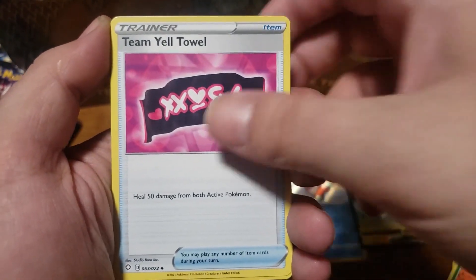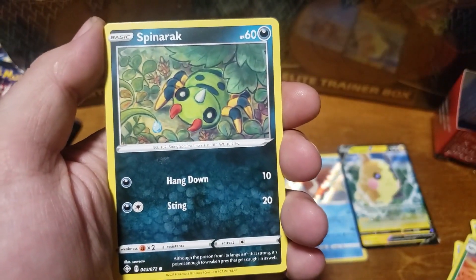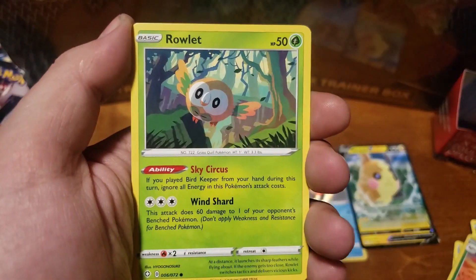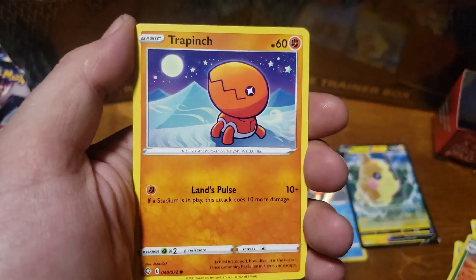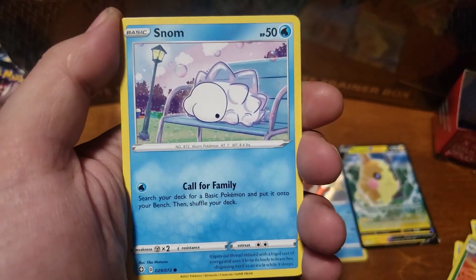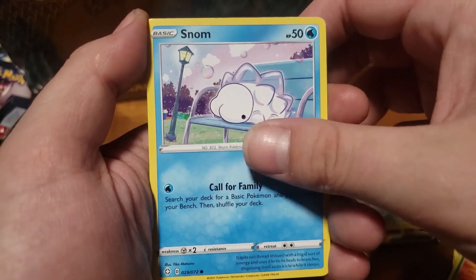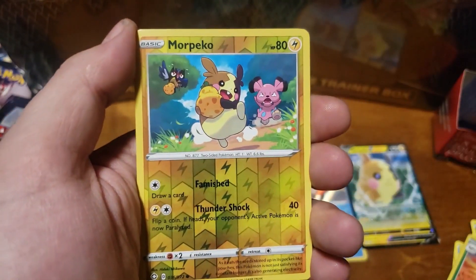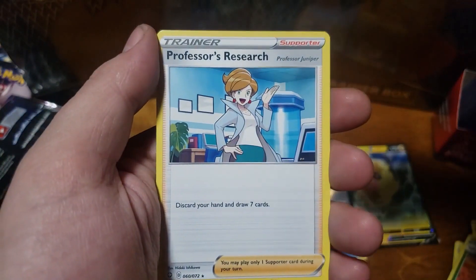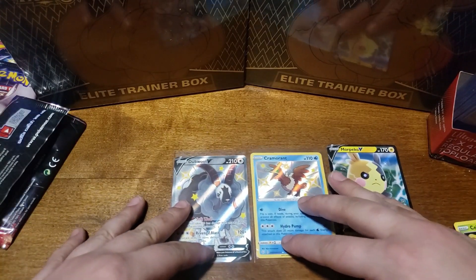It all helps the channel grow. Pack contents: Fighting Energy, Roto shield, Aldegas, Spinarak, Buzzle, Rowlett, Trapinch, Snome — can we get a baby or full art shiny? No. Morpeko reverse holo and a Professor's Research. That's our first box where we haven't gotten last pack magic.